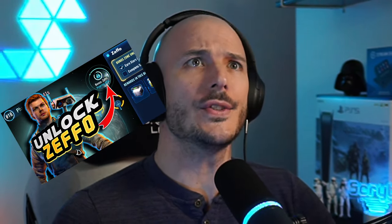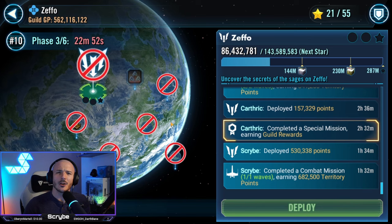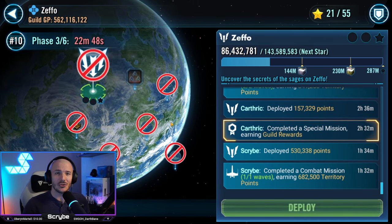So, you've been following my guide on how to unlock Zeffo, and then you go, gee whiz, I wish somebody told me how to actually beat the missions, because some of them are a little bit of a doozy. Let's break this down. Here we are on wonderful Zeffo, ladies and gentlebeams of the tribe, and welcome back. I'm your boy Scribble, and today we're going over combat missions and special missions.